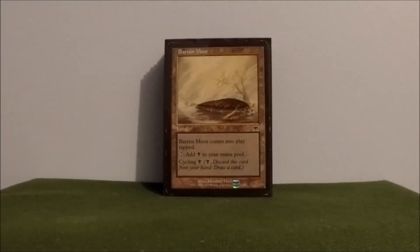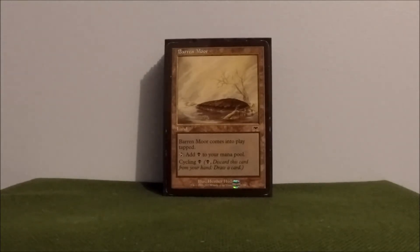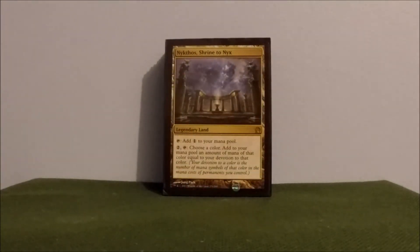Barren Moor — another cycler. Paying a black, pitching it, drawing a card. Nykthos — paying two, choosing a color, black obviously, adding mana to my mana pool for the color chosen equal to my devotion. That one works well in this deck.